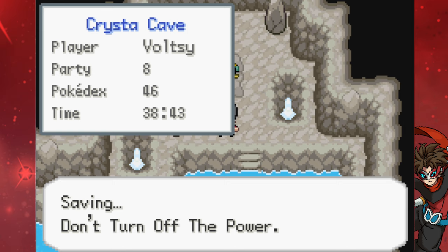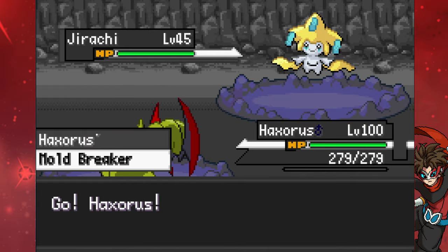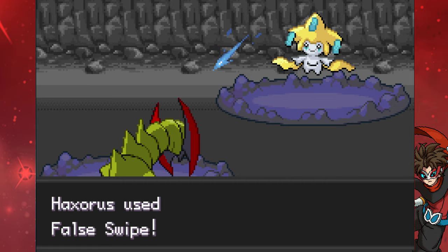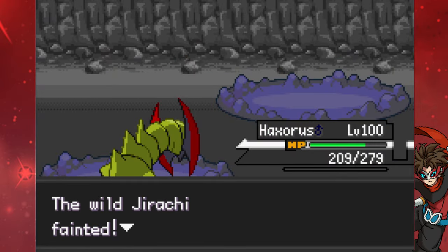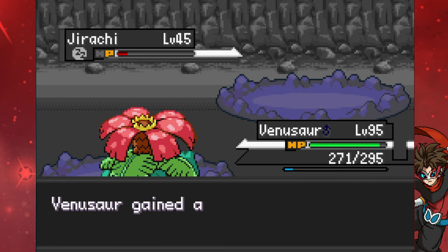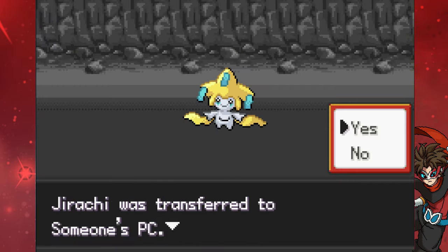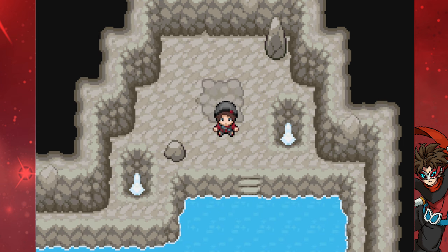So apart from Regice, Regirock, and Registeel, we now have got all the Hoenn legendaries and stuff. So let's try and get this bad boy — go for a nice false swipe. I love the battle music for Giratina and Deoxys, it's so good. Oh, okay, you can take yourself out — luckily I saved it. There we go. Giratina was kind of a pain in the butt to catch, but got there in the end. Couldn't put it down to one HP because it would just take itself out, but we got Giratina!